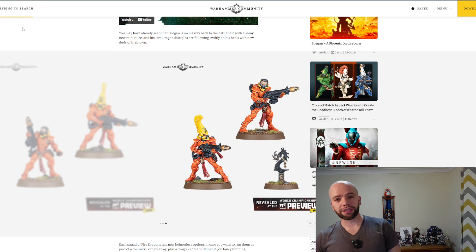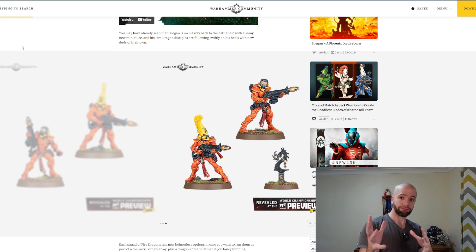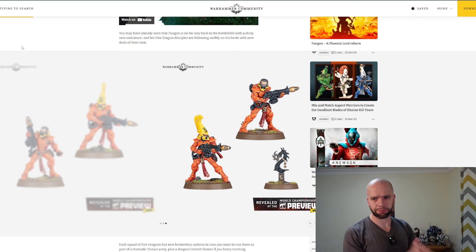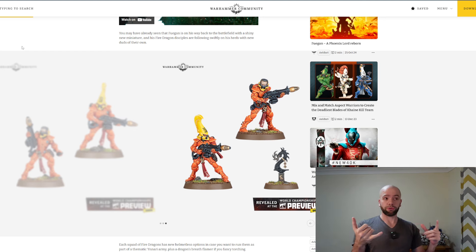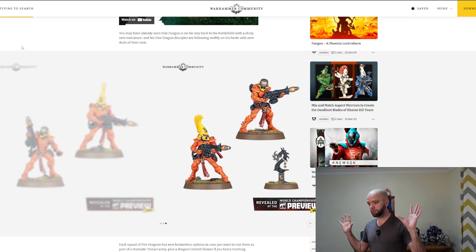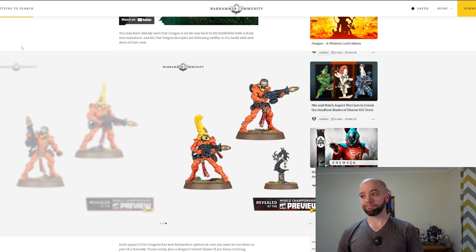Those are my answers. I reckon you could be running these three new Aspect Warrior teams as either Blades of Cain - where you're able to take all three aspects and put them into one team, just using different Aspect Warriors - or you could run them as Mandrakes as a potential for two of them, Vespids for the Swooping Hawks, and Phobos for the Fire Dragons. Will I be doing this? You know what, I really do like Eldar. Whenever these drop, I might have to pick them up.